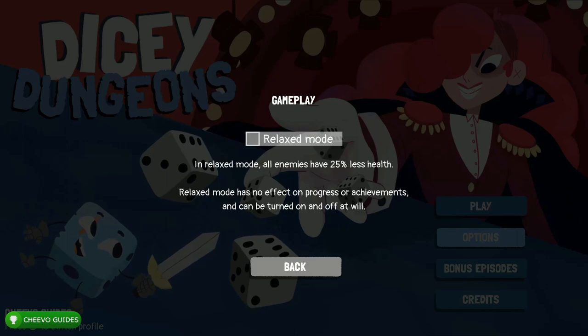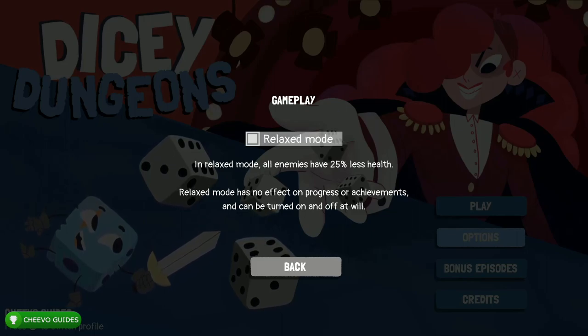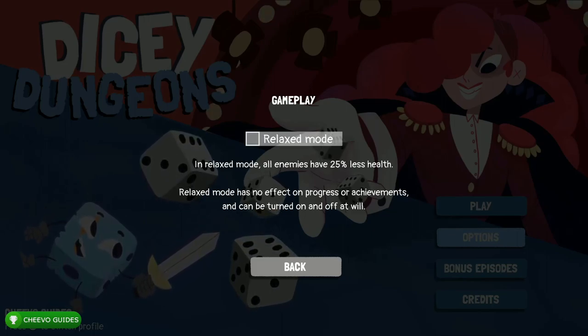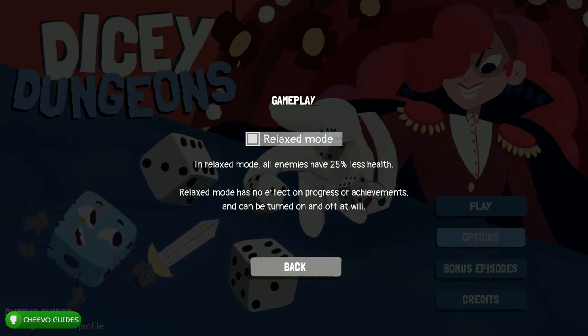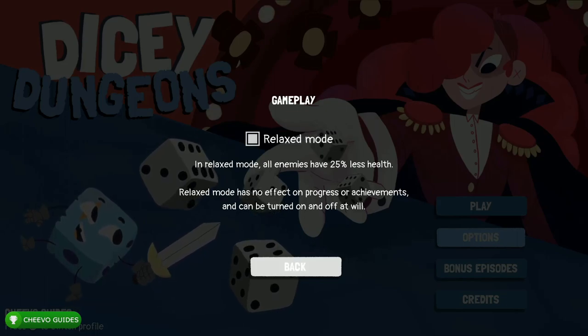If you go to gameplay, you can change it to relaxed mode, which is going to make the game a lot easier. Basically your enemy is going to have 25 less health. So if you're going to continue to play the game, I recommend turning on relaxed mode just to make it a little bit easier on yourself. I just wanted to throw that out there real quick.